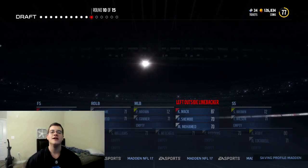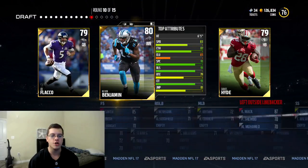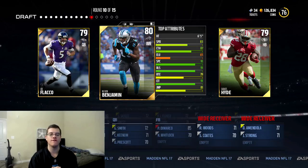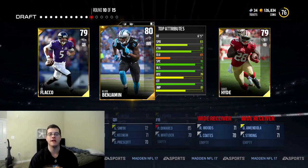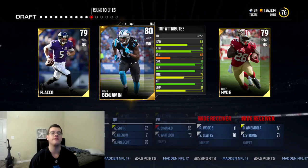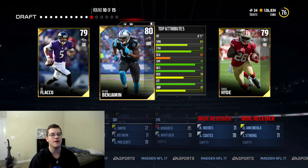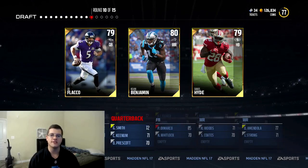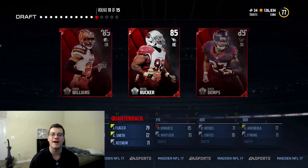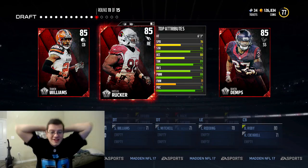Joe Flacco or Kelvin Benjamin — if you guys remember the first draft video I did, I drafted Kelvin Benjamin and I actually won a couple games. Kelvin was getting off the line and getting away from defenders so easily. I want to take Kelvin Benjamin, but at the same time we're gonna take Joe Flacco — get ourselves a quarterback. I need to get myself a quarterback.